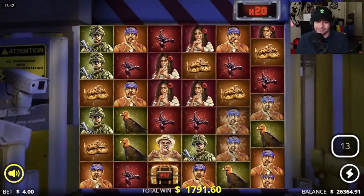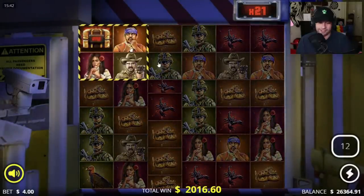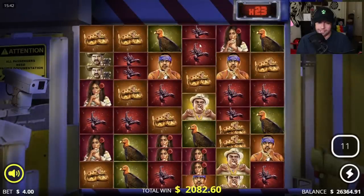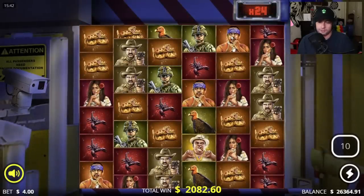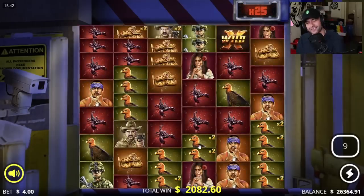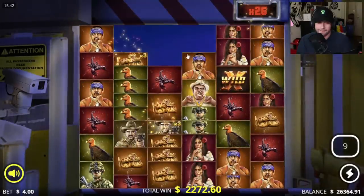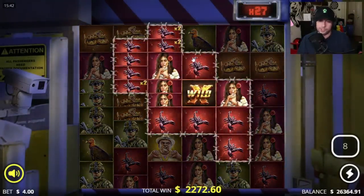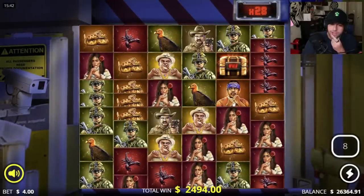Wait — the Xways just clutched it up and gave us a wild that increases the multi! We're going to be at like a 20x — that's not a bad hit. That alone paid 1.6k on four dollar spins, that's insane. We're at a 20x boys with 14 spins left — this could be insane. Come on, keep going! 21x.